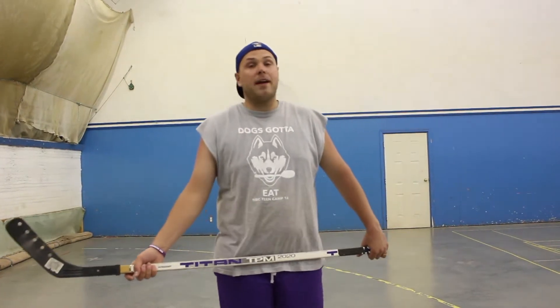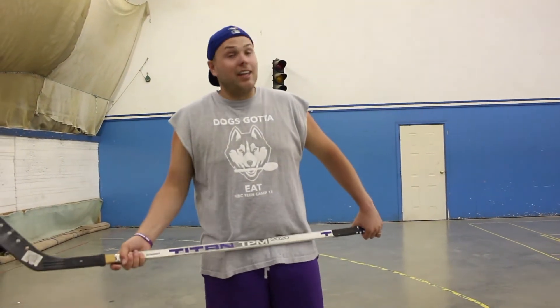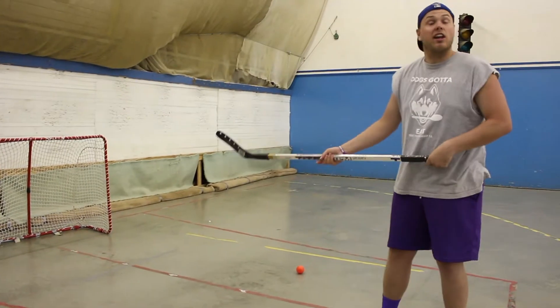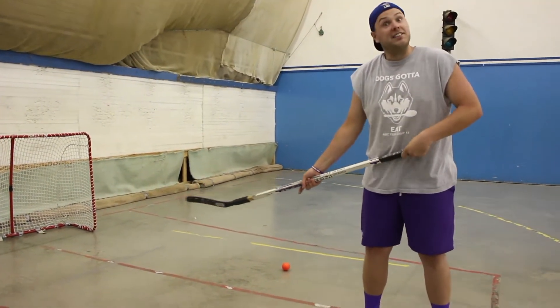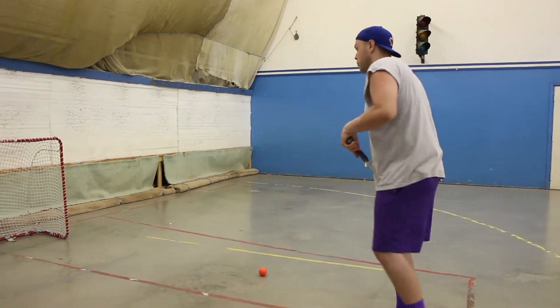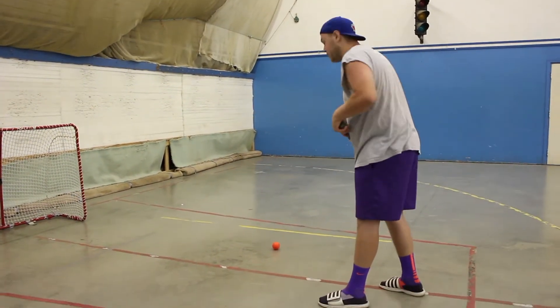Now sometimes at hockey, the refs make a bad call. What are you going to do? You can't complain to their face. Sometimes you've got to fire a little warning shot. Let's say you're right here in front of the net — you've got to wind up, you've got a clear shot at the goal, but you see the ref in the corner. He's made a bad tripping call against you. What you do is you pretend that you're going for the net, but instead, adjourn.